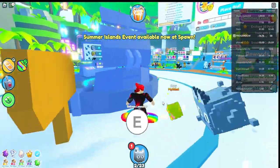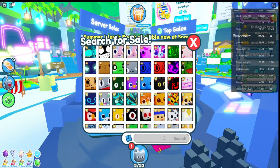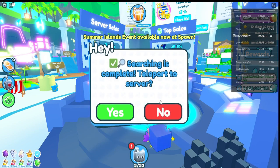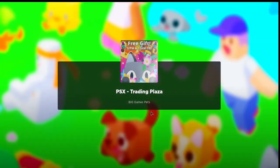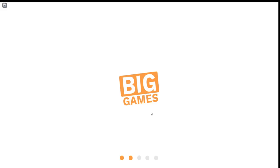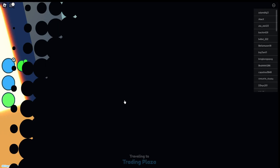If you want to trade but don't have Discord, try to see what people are selling by using the trading machine. Travel to different areas and see how much people are selling the same pet for, then sell yours at a similar price. This is one way to avoid getting scammed.